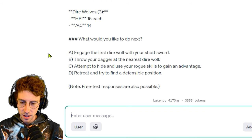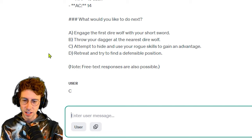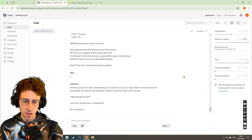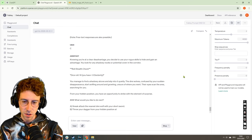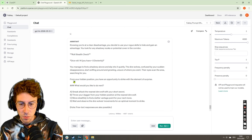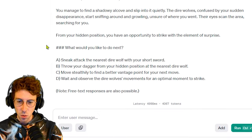What would you like to do? Attempt to hide and use your rogue skills to gain an advantage. We manage to find a shadowy alcove and slip into it quietly. The wolves, confused by your sudden disappearance, start sniffing around and growling, unsure of where you went. From your hidden position you have an opportunity to strike with the element of surprise. What would you like to do next?